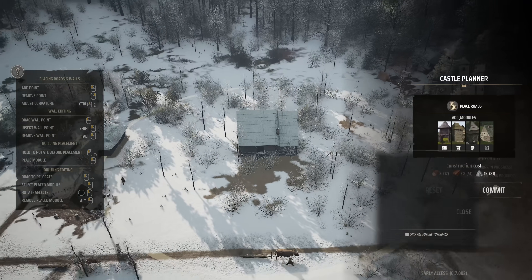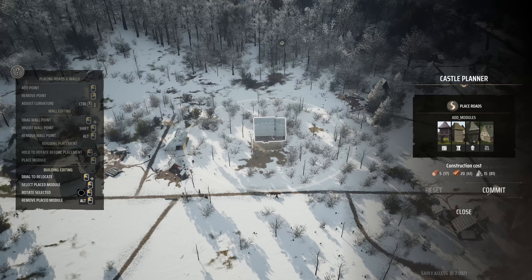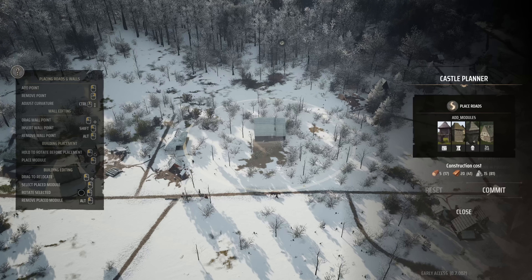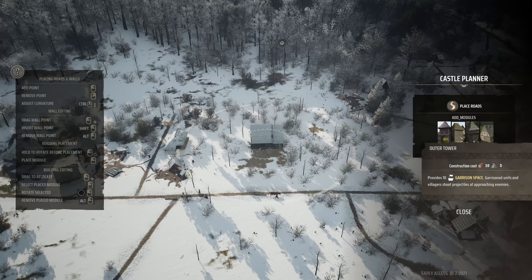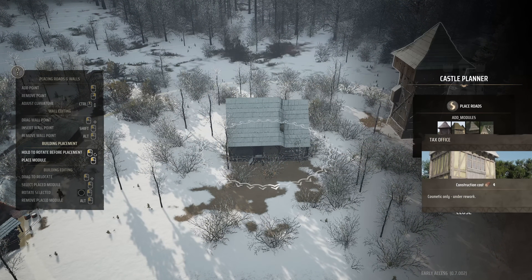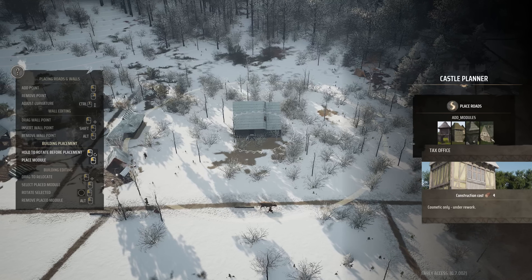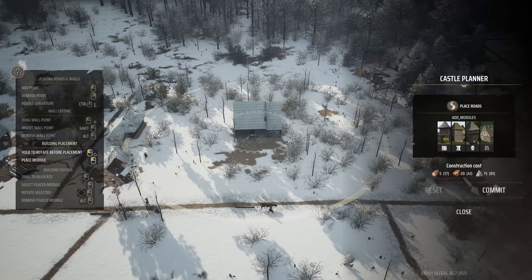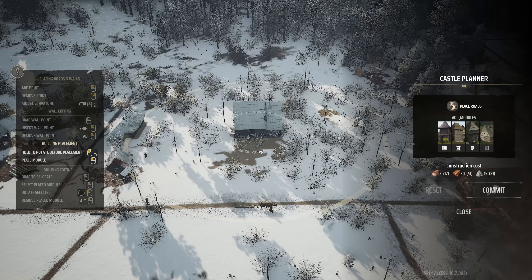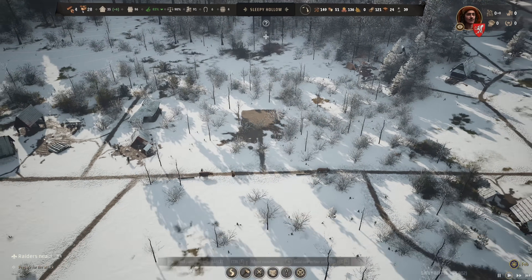Placing the manor house opens the castle planner. We can move it around within the planner, add walls, gates, and towers wherever we want. There's an outer tower option, a garrison tower, and also the tax office — though the tax office is only cosmetic right now. Since I don't want to waste too many resources, let's start the manor house here and make a road connection.